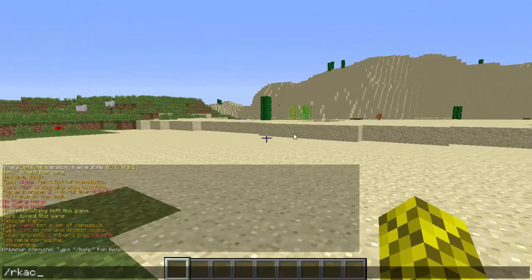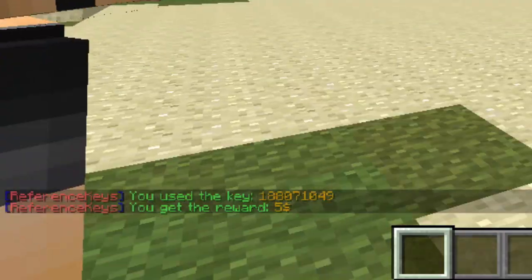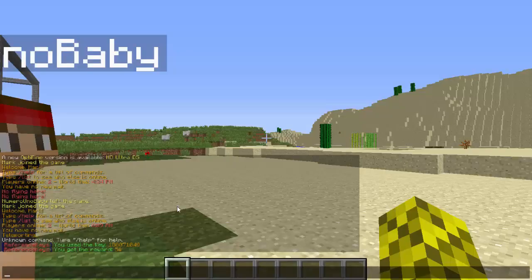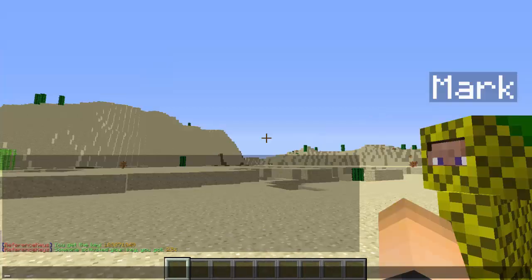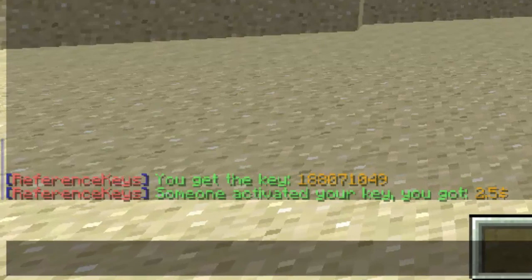We can type slash RK active and then type in the reference key, and it will give us the reward set in the config. The key was 188071049 and we got $5 — we actually both got $5. The new friend gets the most reward out of it, and the person who has been on the server the longest gets half of it. Hopping back to the other account, he only got half of the reward, which is awesome because they both get rewarded.